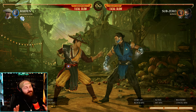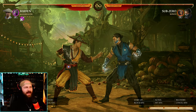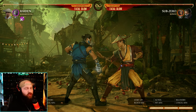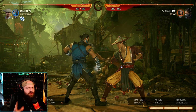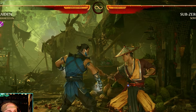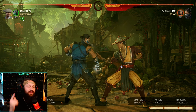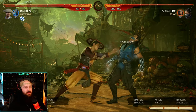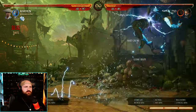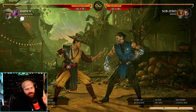As a Raiden main, I've been waiting for some buffs, and we finally got a little one. The Enhanced Teleport is actually a low and allows for aerial combos — it was really hard to do for the timing, but it's a lot easier now. It still costs 2 bars, but it has less damage scaling so your combo does more damage. And in the combo from that Enhanced Teleport, the opponent cannot breaker or use their cameo until they land. So if you're close to finishing your opponent and they have all 3 bars, this is a surefire way to make sure they can't breaker and you secure the win. I'm not saying Raiden needed a giant buff, but even a small one like this, I love to see it.